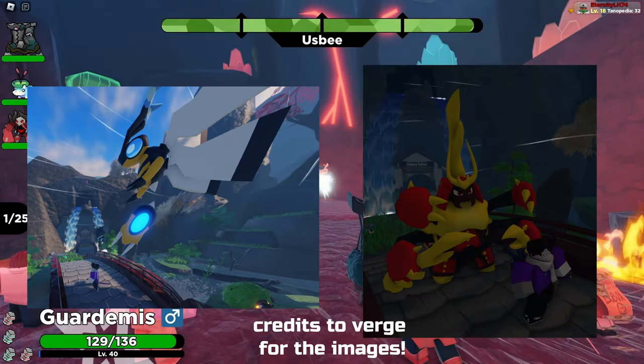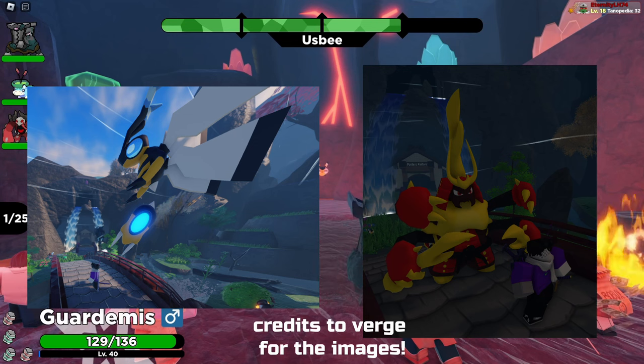As seen in the images on screen, you can see that some of these Alpha Tenorians are massive — being extremely big, maybe even double the size of a player in some instances. With something like Watsp, it is just ridiculously tall, and it is certainly a sight to behold.